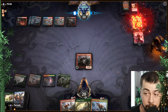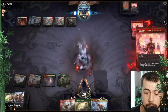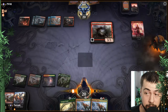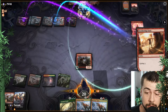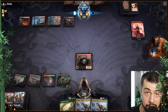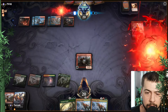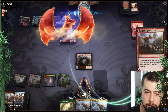Rampaging's dead — ouch. And we really needed that other land being able to take out Chandra with the hasty token, would have been nice. So maybe they have a third Sweltering Suns in hand, or some sort of removal. They're really digging for something though. I think they would have probably wanted to keep that Sweltering Suns.